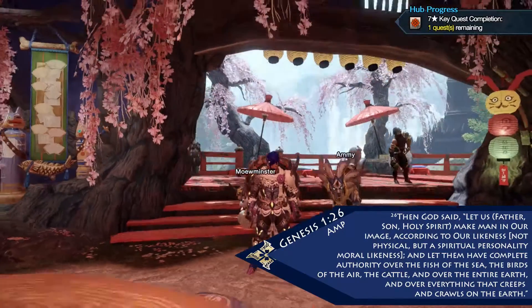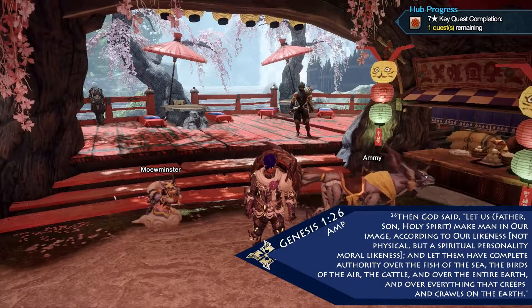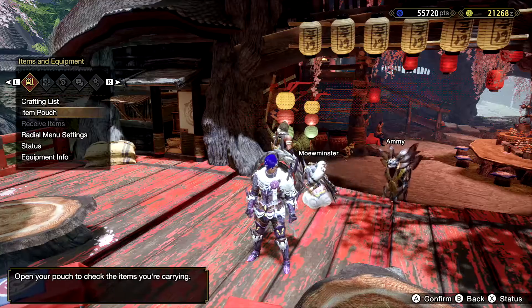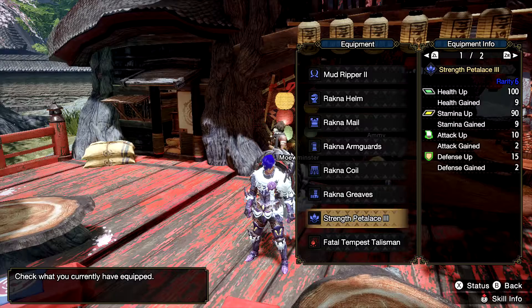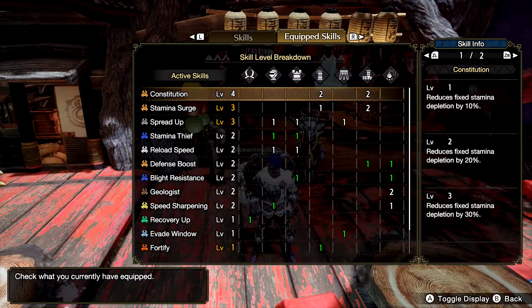I actually didn't take as long as I thought to get the armor set for the Ratna Rachna Kadaki — I apparently cannot pronounce the name of that monster. I did upgrade its defense as far as I could, and I also created some stuff off screen, like talismans. They're pretty good as far as equipped skills.